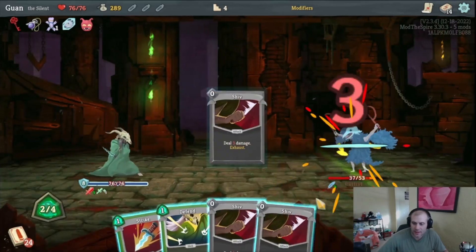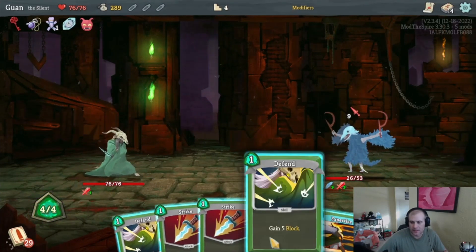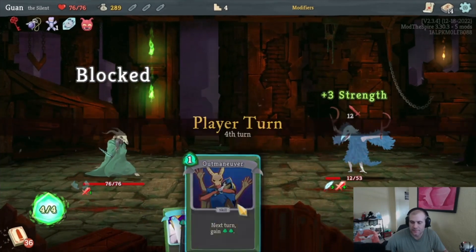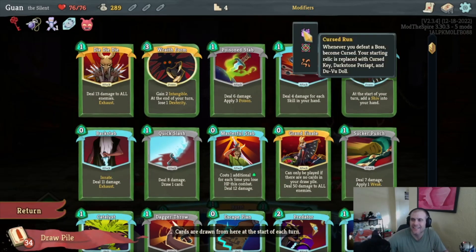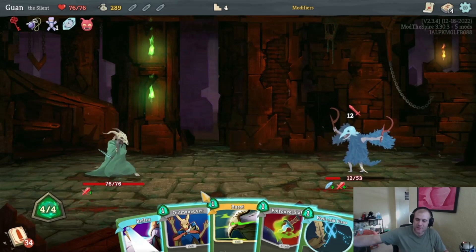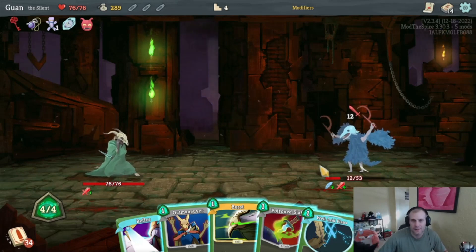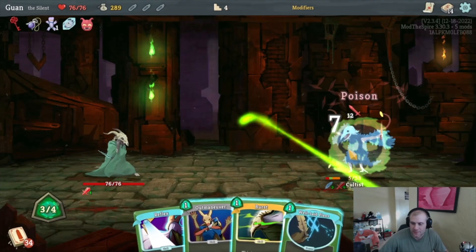Weakness kind of hurts us here — Defend, Defend, Strike, Strike. Let me check my deck. It adds 10 random cards every turn — at the start of your turn, add 10 random cards to the bottom of your draw pile. Every turn! That's funny. We do have a Wraith Form coming up next as well. We're just going to take a bunch of damage we can't do much about. Twelve points — ouch.